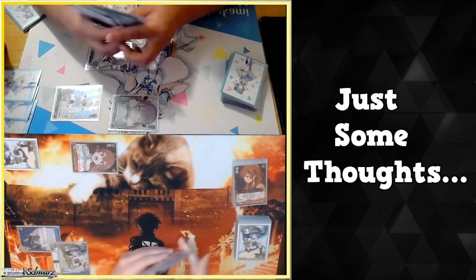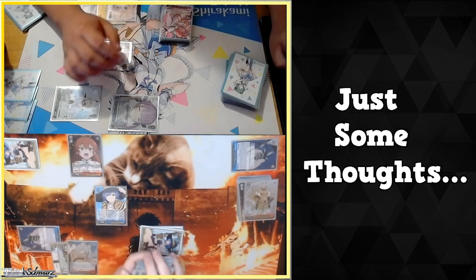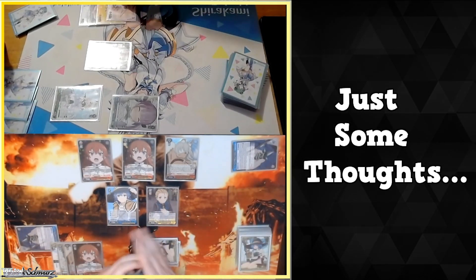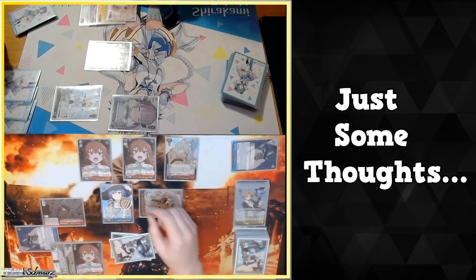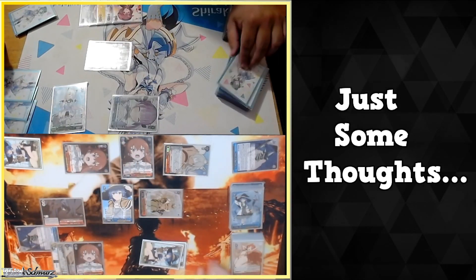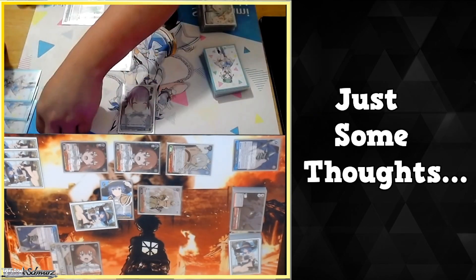Another drawback — both immediately and not immediately obvious — is the deck's inability to punish bad compression. Mushoku has a lot of two-soul beaters that come out in the second half of the game, but this is generally going to be at a very late stage of your opponent's first deck or possibly early into their second deck. One of the strongest moves in Weiss Schwarz is slamming damage when you see a lot of your opponent's climaxes out of their deck before they refresh into a more compressed state. Despite having a lot of triggers, Mushoku has no soul on its climaxes, so even if your opponent has almost no climaxes in their deck you're still swinging for ones and twos early on. This can mean you can't put pressure on your opponent when you need to and end up behind in the damage race, expending resources to keep up that would be better saved for the late game.